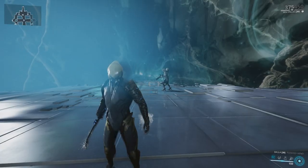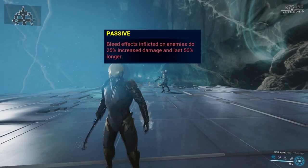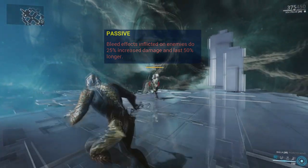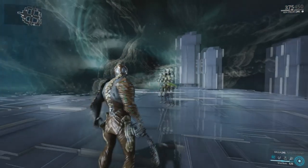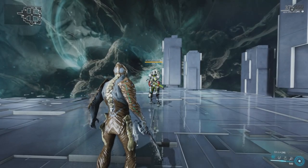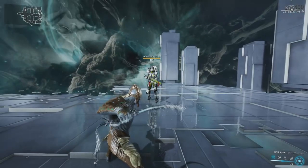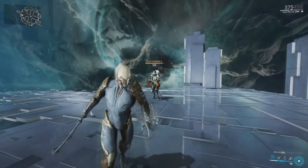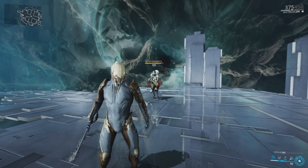Now let's get into the abilities, starting with his passive: Hemorrhage. Any slash procs triggered by Ash or a weapon that Ash is using will deal 25% more slash damage and last 50% longer than usual. Next up we have Shuriken, which is Ash's 1. Ash throws out 2 Shurikens which will seek out enemies, dealing 500 slash damage with a 100% status chance proc for bleed. You will also get bonus bleed damage over time if the Shuriken hits the enemy's head. This ability is genuinely ramped up because of Ash's passive, and it scales off strength mods and efficiency mods.